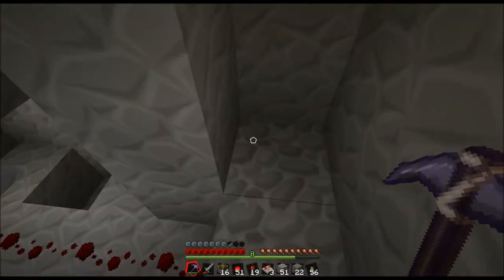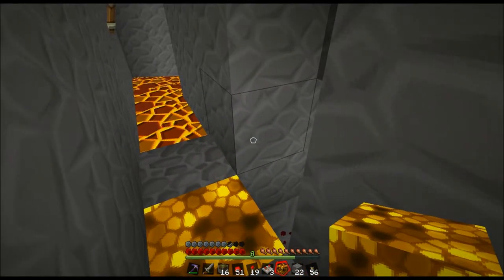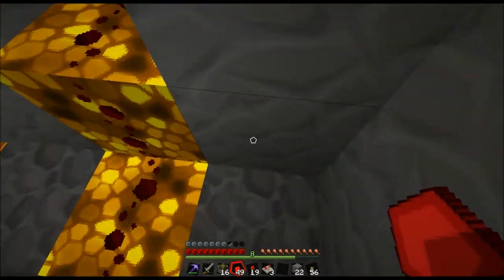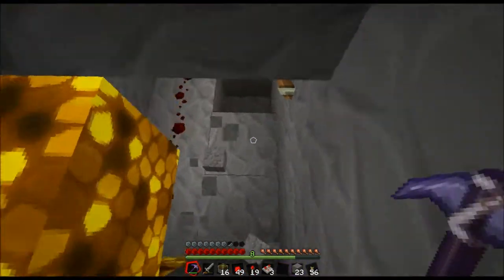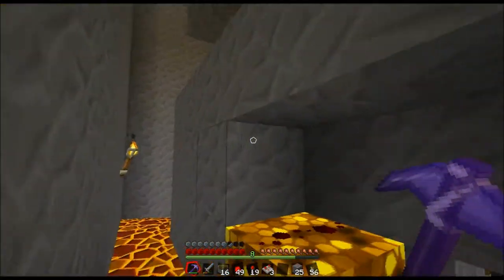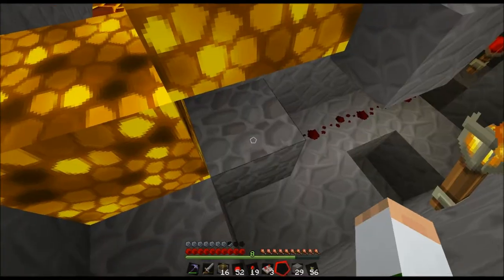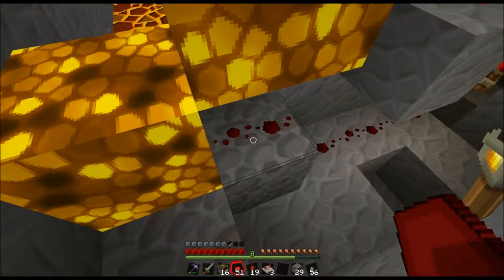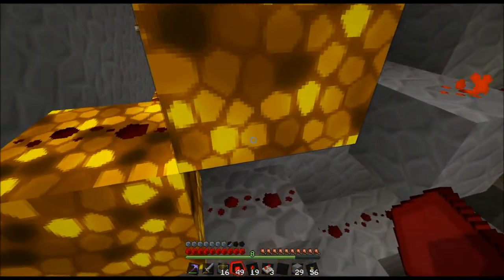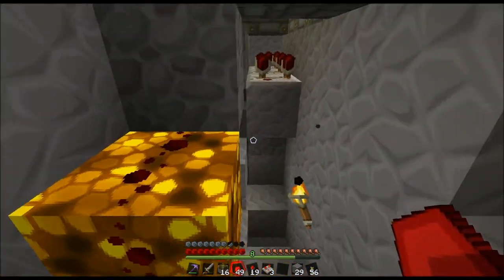We're going to take advantage of the glowstone properties that you may or may not know about. Basically, if you place glowstone like that, and then another glowstone on top of it, this redstone will still travel upward from below. So glowstone will go up but it won't go down — that's convenient for us.